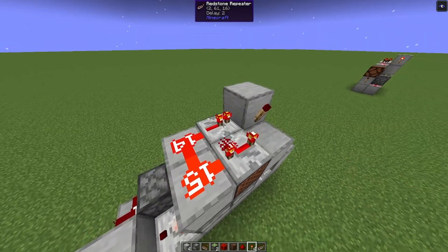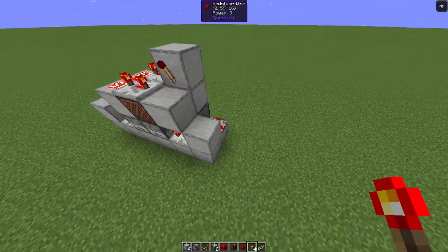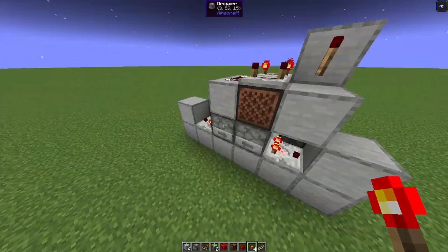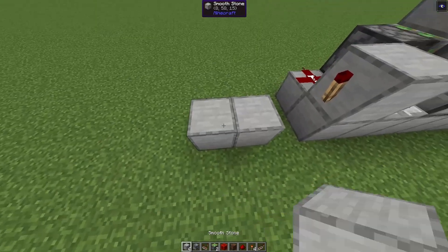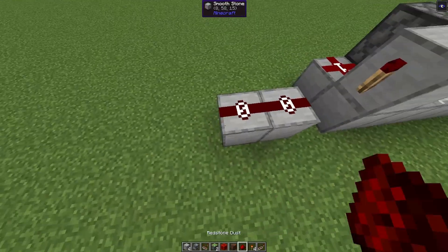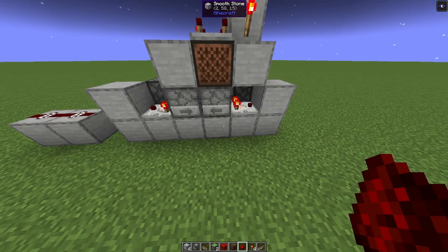And now all you have to do is tweak the repeater timing. So if you want a slower clock, you add more ticks here. The output can be either side, whichever is more convenient for your build — you just have a redstone torch here, and this would be your output signal. And that's it — a little clock that runs up to 35 minutes.